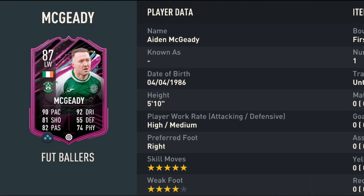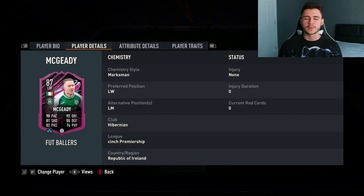If we look at his alternative positions, we don't see much versatility with the card. He can play left wing and also left mid, but in today's video we're playing him up top at the striker position. His in-game stats show he's a pretty well-rounded card from an attacking perspective. 90 pace overall with 91 acceleration and 90 sprint speed is really good. 81 shooting isn't the greatest — he does have 77 attacking positioning, 77 finishing, but also 86 shot power with 85 long shots.